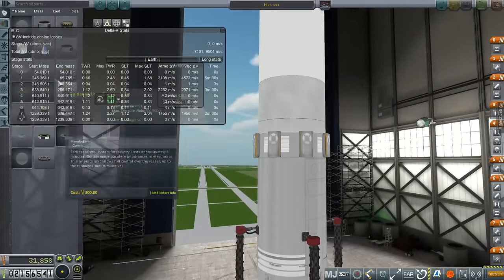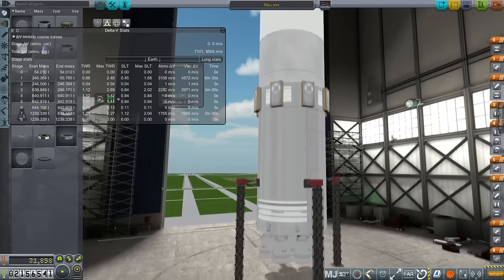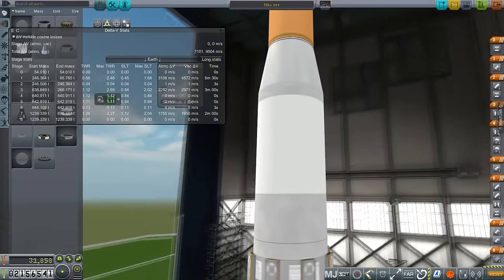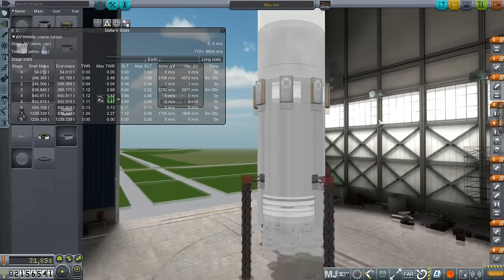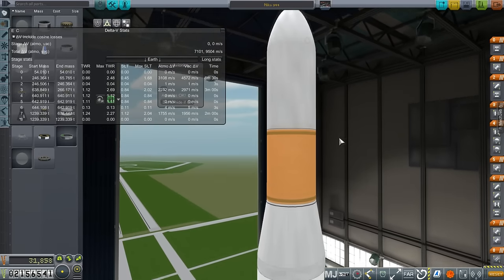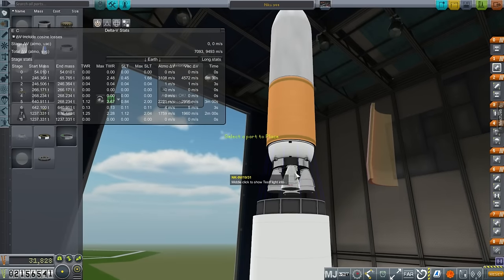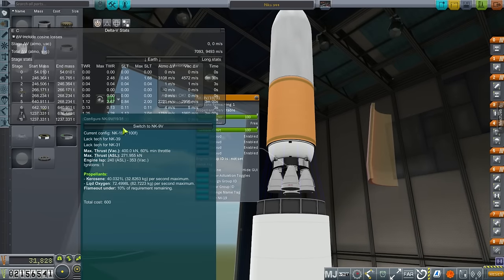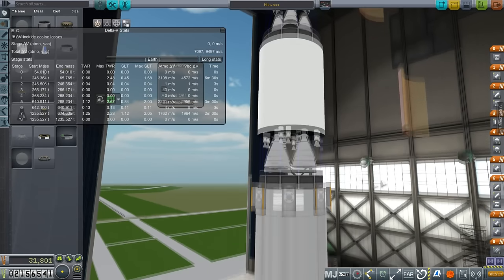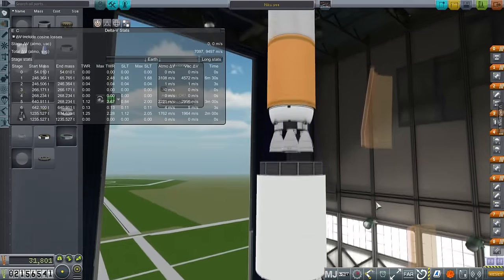This is going to be a relatively heavy lift rocket with a payload target of 54 tons. I've named it the Nikko 944 because we are using the NK engines — Nikko for NK. I've come up with a new naming convention for the numbers: the number of engines on each stage. We have NK-15s on the first stage, NK-15Vs on the second stage, and NK-9Vs — actually currently configured as NK-19s — on the third stage. Four engines on the second and third stages, nine on the first. So: 9, 4, 4 — three-stage rocket.